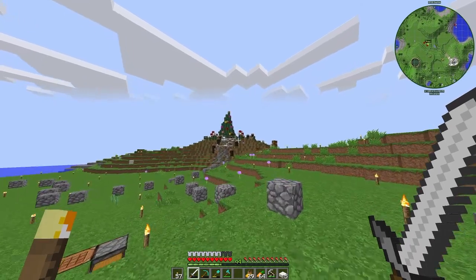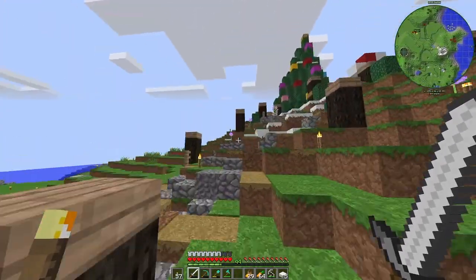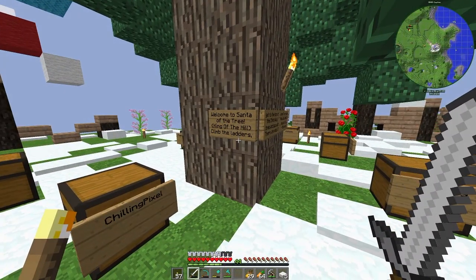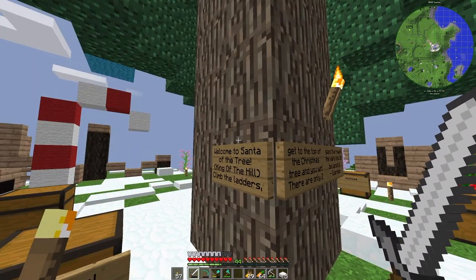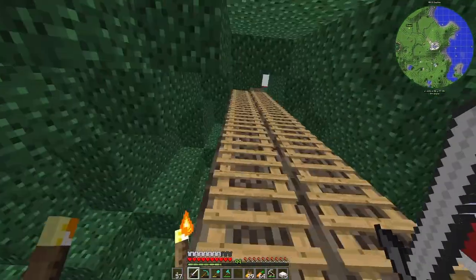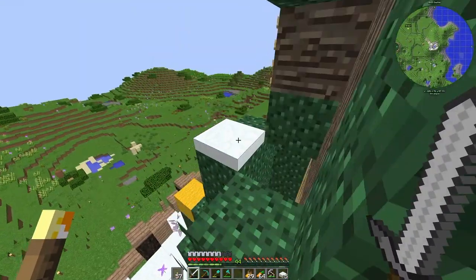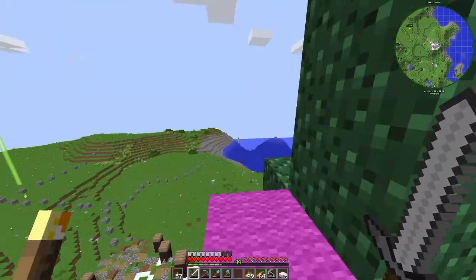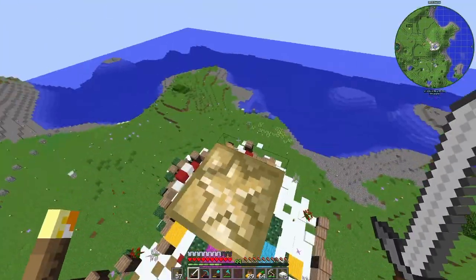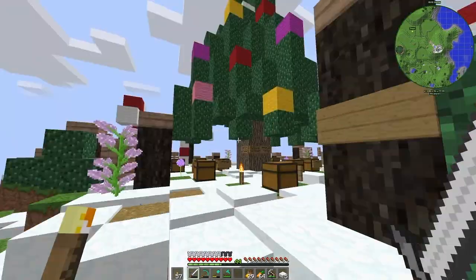Up here we've got our Christmas tree for the Christmas event. What we're doing is hanging out, spending time together, and doing a secret santa gifting session. There's also a minigame: climb the ladders, get to the top of the Christmas tree, and you win. There are only two gaps that reach the very top so be careful. I made it to the top — I think I just won!